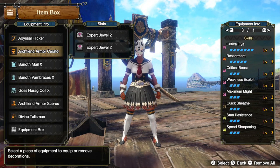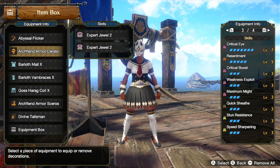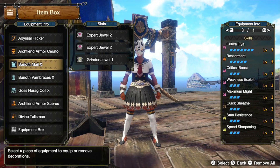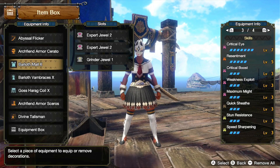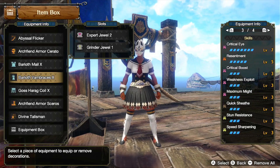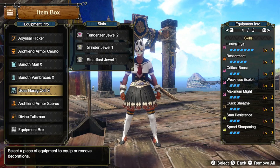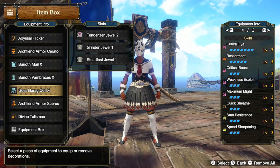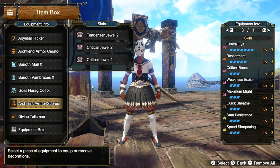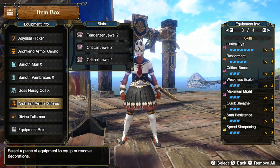For the head, I'm using the Arc Fiend's Armor Kerito with 2 X-Blade Jewel 2s. For the chest, I'm using the Baryoth Male X with 2 X-Blade Jewel 2s and 1 Grinder Jewel 1. For the arms, I'm using the Baryoth Vambraces X with an X-Blade Jewel 2 and a Grinder Jewel 1. For the waist, I'm using the Gosserag Coil X with a Tenderizer Jewel 2, Grinder Jewel 1, and Steadfast Jewel 1. For the legs, I'm using the Arc Fiend's Armor Skeros with a Tenderizer Jewel 2 and 2 Critical Jewel 2s.